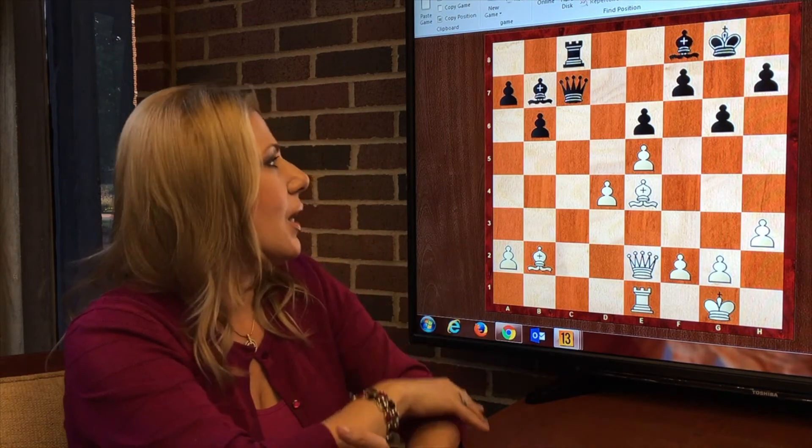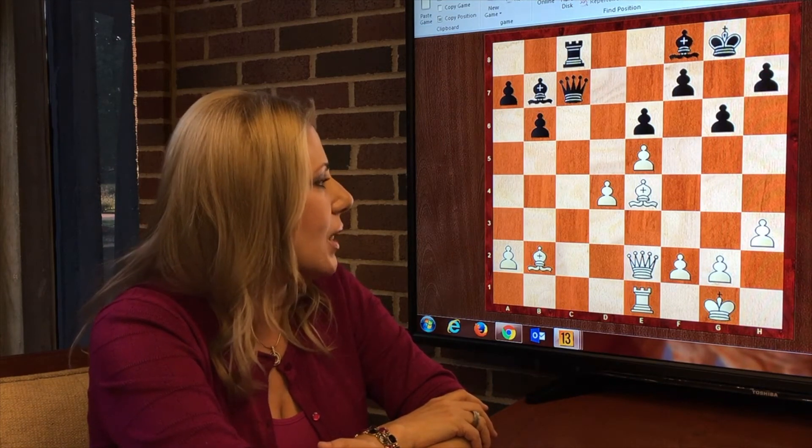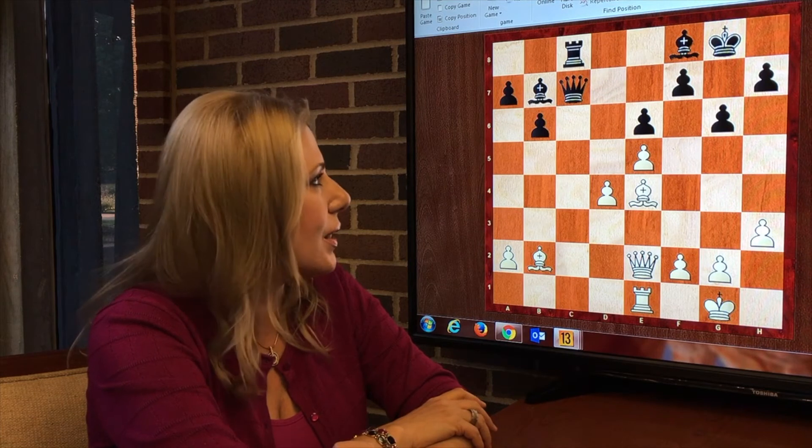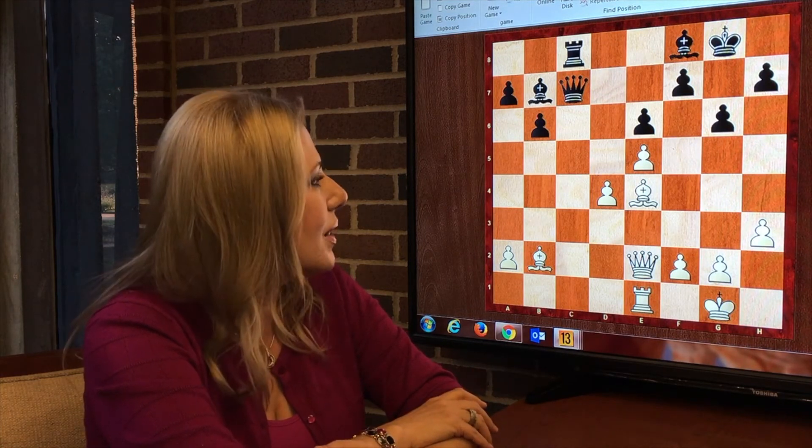The topic of this segment is the open file. As you can see in the position on the board, black is dominating the C file with the rook and queen. But how to really make progress and take advantage of this situation?